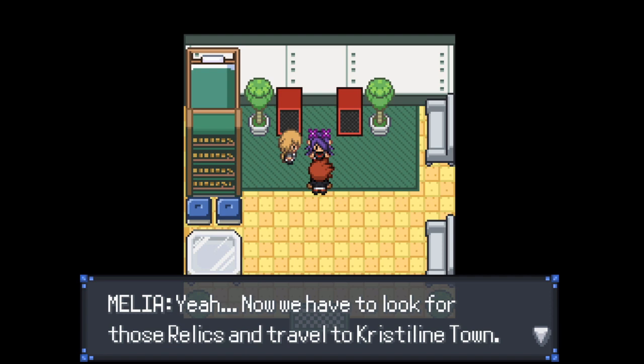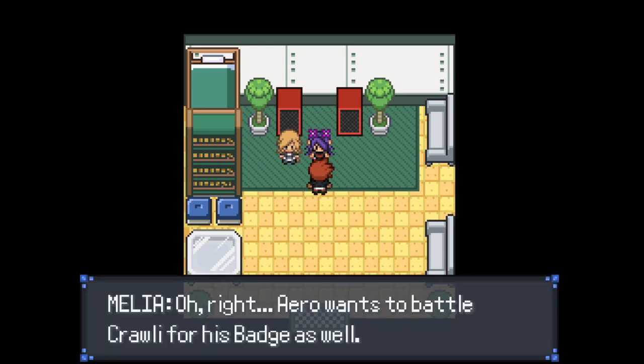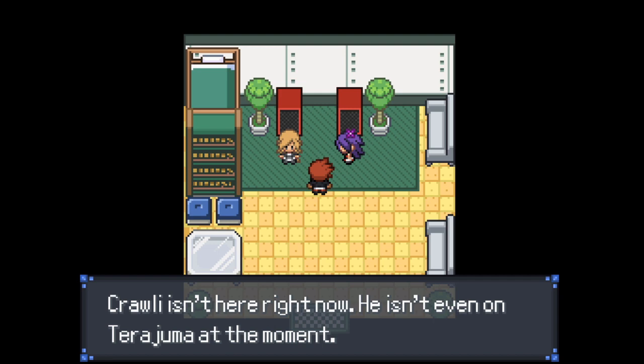[Game dialogue] "Now we have to look for those relics and travel to Crystalline Town — it's all become one stressful headache for all of us." Ero also wants to battle Crawley for his badge, but Crawley isn't here right now — he's not even on Terajuma at the moment. Alex and Sam report they've located the Sky Relic at Hula Metal, just west of the Weather Institute — it's ready for pickup. The teleporter is still broken too.